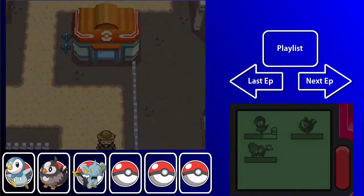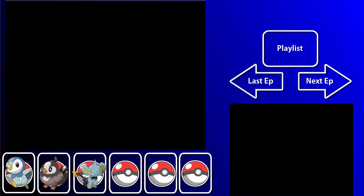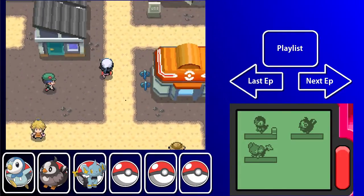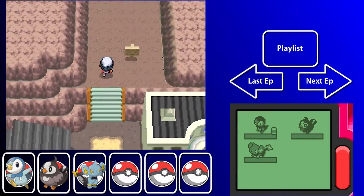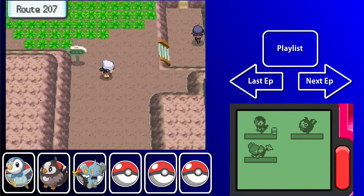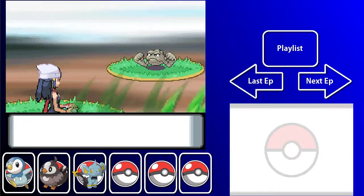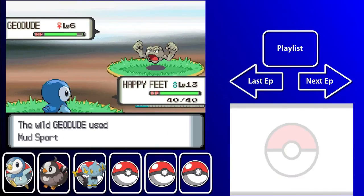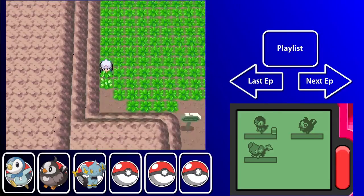We have Quick Claw and Piplup is at level 13, so that is pretty good. Let's explore the town quickly and I'll end the episode — next one we'll take on the gym leader. There's stuff up here — I thought that would have been a hidden item. Only a Pokeball, seriously. Of course.